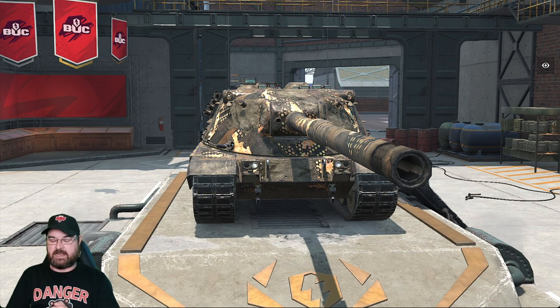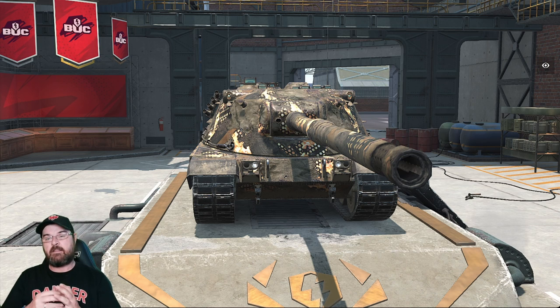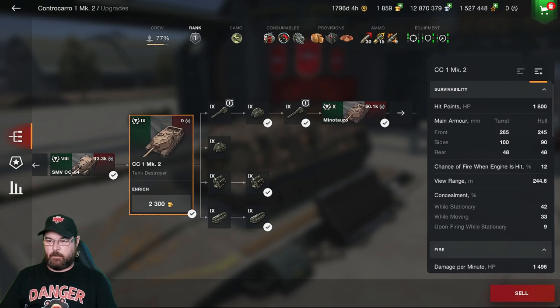Before we get into gameplay, we're going to look at the equipment loadout, the stats, the armor profile, and then run a few games. So we're now into the stats page — this CC1 Mark II comes with two different guns, both tier 9, but the top gun requires the additional turret which I've got, so I'm showing you a fully upgraded tank.